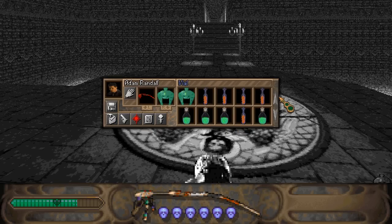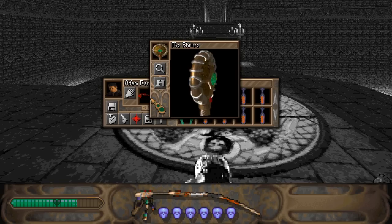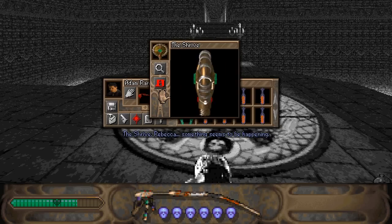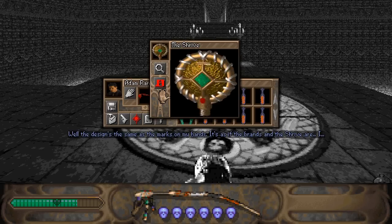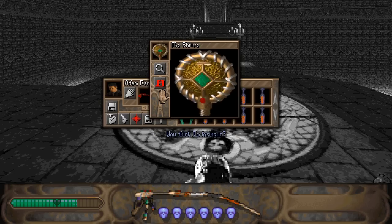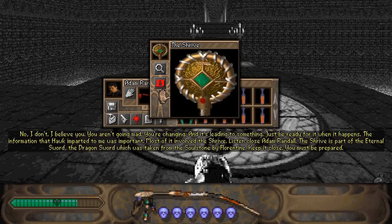Alright, magic items. There's one important one — the Shrive. This one really hasn't gotten too many updates throughout the game, which is strange because everyone keeps saying it's really important. Rebecca, something seems to be happening. The design's the same as the marks on my hands. It's as if the brands and the Shrive are... what is it, Adam? I know this is going to sound odd, but it feels like the Shrive's communicating with me — with the brands. I can't explain it. Are you sure? You think I'm losing it? I believe you. You aren't going mad. You're changing, and it's leading to something. Just be ready for it when it happens.